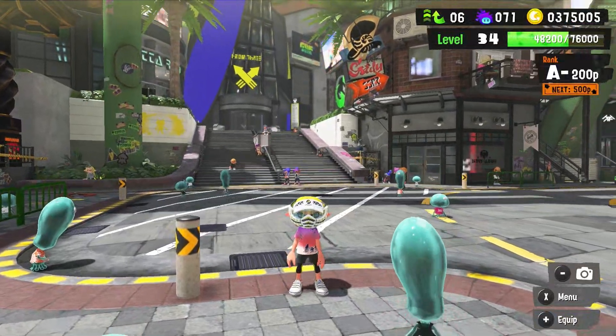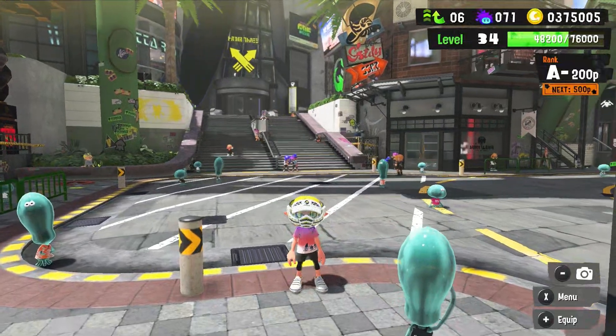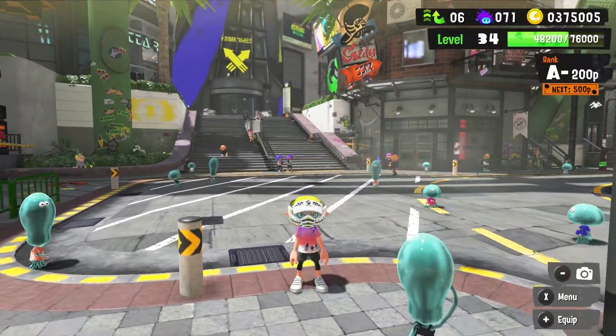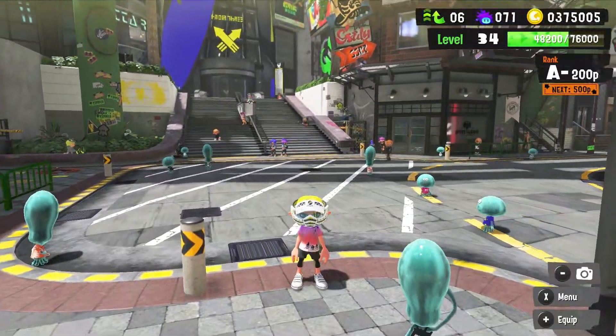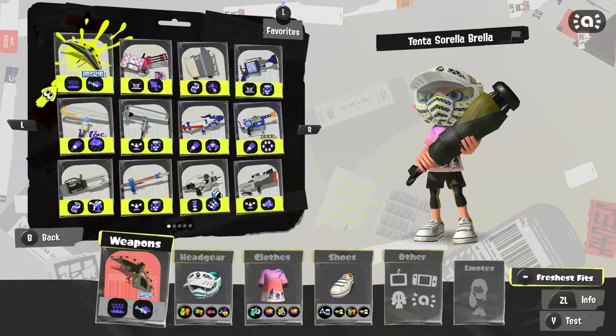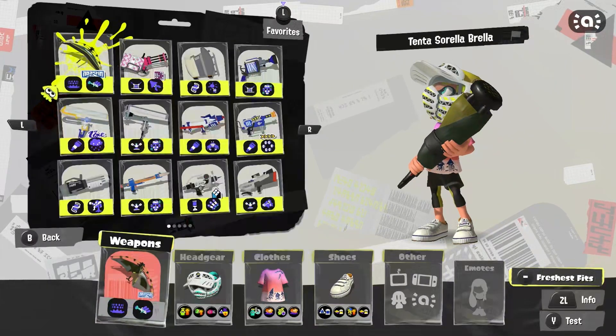Hello my fellow nerds and welcome back to another episode of Splatoon 3 Road to Raw, the series where I attempt to get every single weapon in Splatoon 3 to the Raw rank. If you don't know the rules, you can check them out in the description below or watch the first video where I show them all visually — it's really cool. Today's weapon, as chosen by a random number generator, is the Tinta Sorella Brella, a new weapon released with the new wave of weapons.